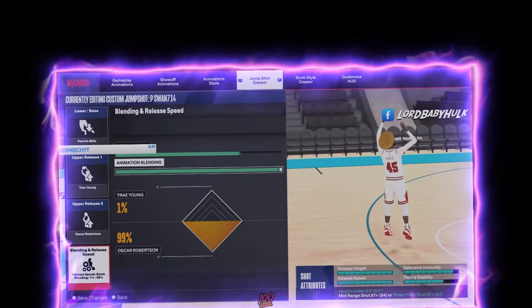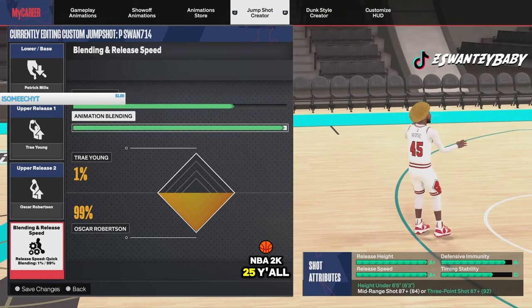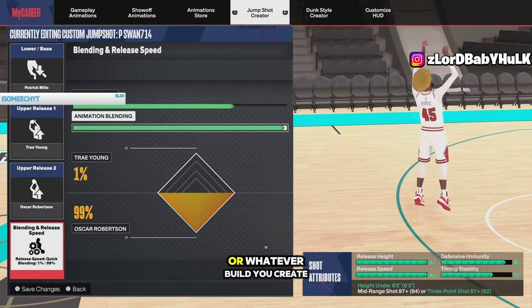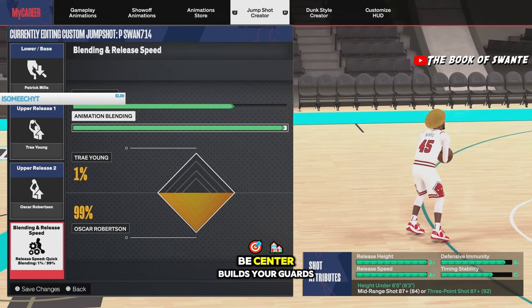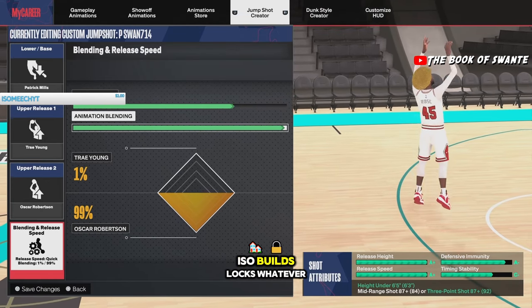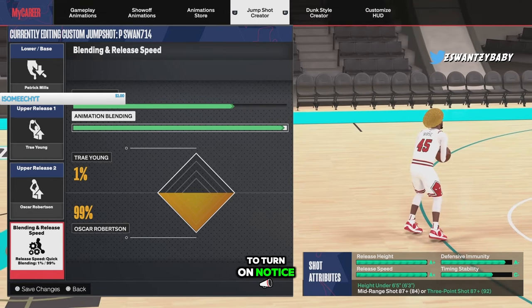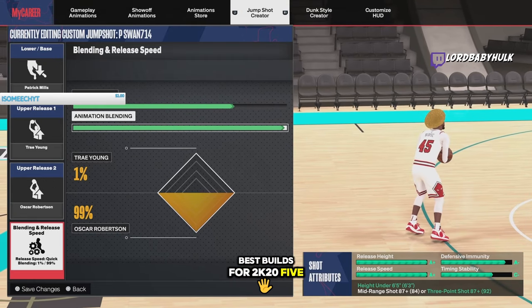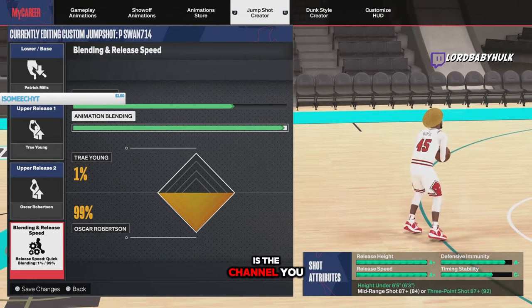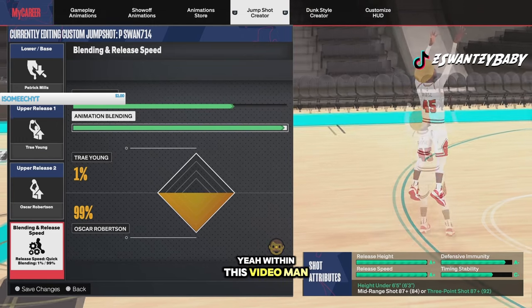It's the ISO God Sensei, the greatest 2K in existence. NBA 2K25 - you want the best jump shots off the rip for whatever build you create so you don't struggle. Your center builds, your guards, ISO builds, locks - I'll be bringing you the greatest jump shots. That's why you need to turn on notifications and subscribe for the best dribble moves and best builds for 2K25 so you don't waste your bread.